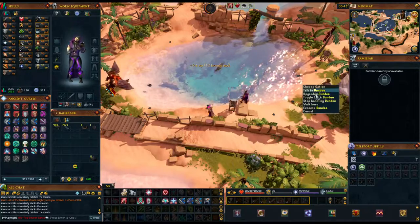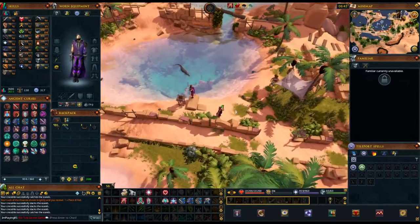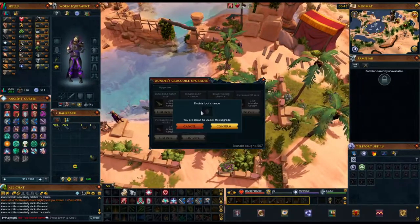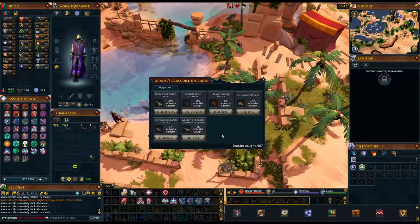After catching them with Cheeto for a bit, right-click Dundee and click upgrades. As you can see, I can now unlock the next upgrade and it really did not take much time at all.